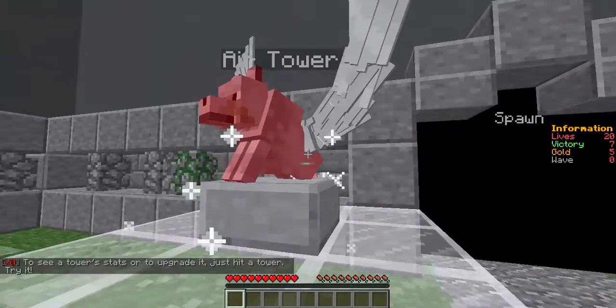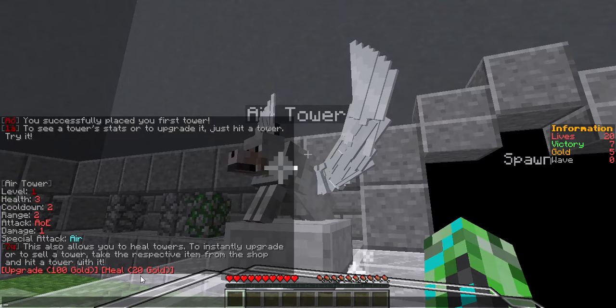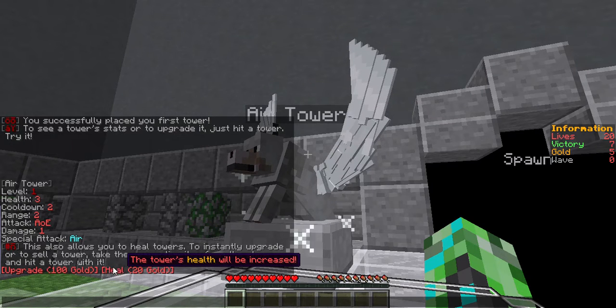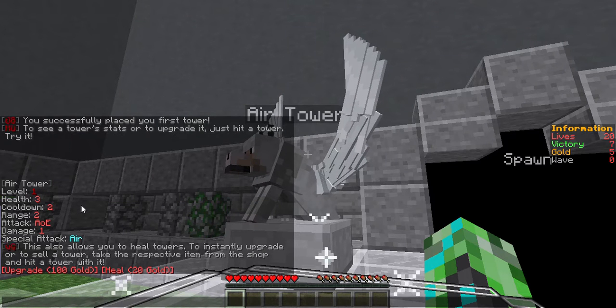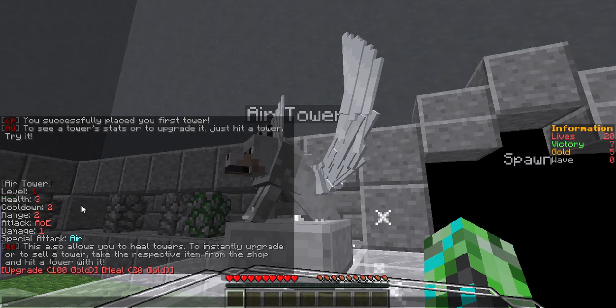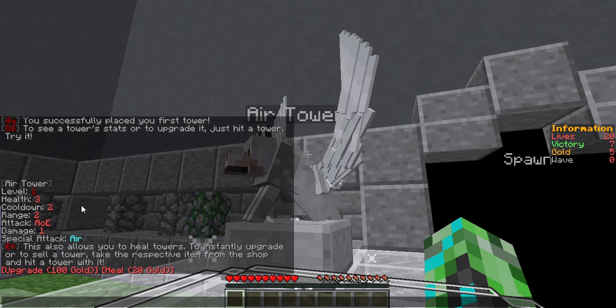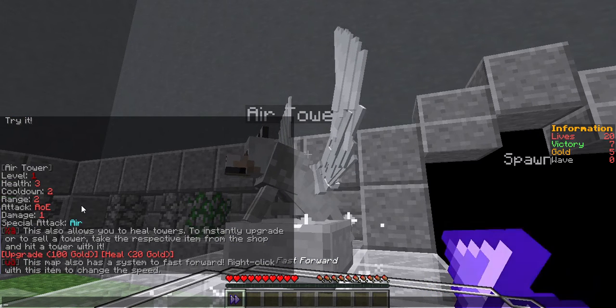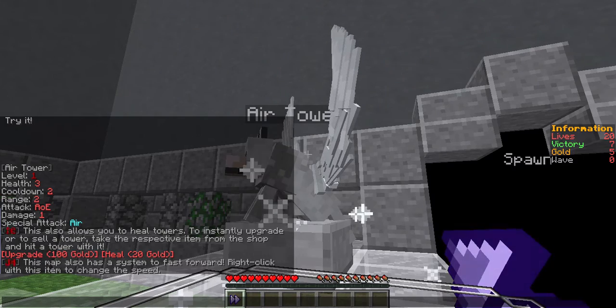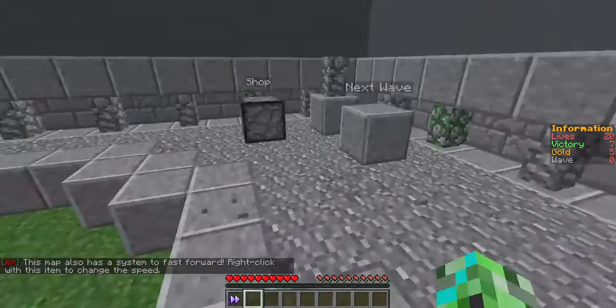Oh — I can heal and I can upgrade. Cool. Health three, level one, cooldown two, range two, attack, AOE, damage one. Instantly upgrade. Fast forward — okay that's pretty cool I guess. Wait a minute — yeah, I thought it was gonna look cooler.